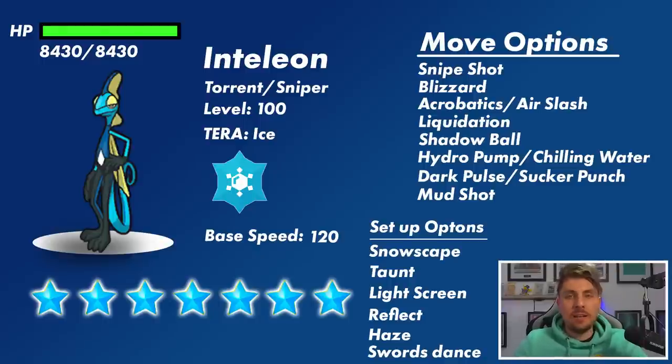Looking at setup options, Snowscape is definitely something to consider — it could also have Rain Dance, so weather being a prominent setup option for it. Snowscape gives it a boost to its Defense stat whenever snow is on the field, and Ice types get a Defense boost with Snowscape active. So I could see a turn one Snowscape and then an automatic Blizzard before the Terror Raid even begins. It also gets access to Taunt, which will be a bit annoying if we've got setup Pokémon. It gets Light Screen and Reflect as well — both options Inteleon can really take advantage of with its base 65 defenses.